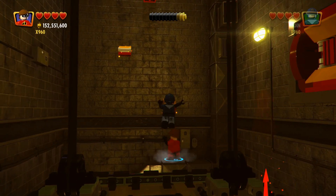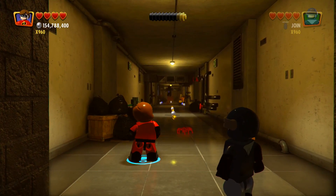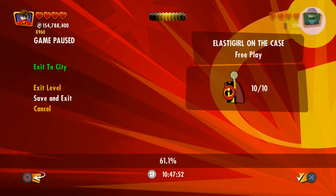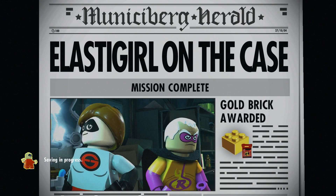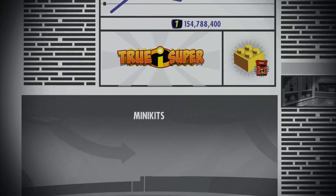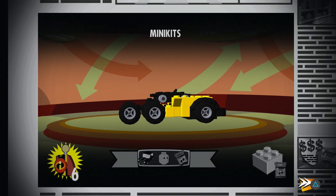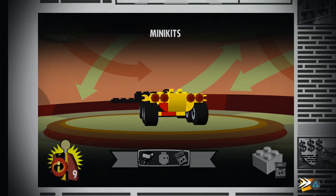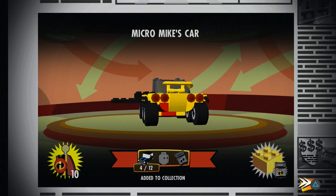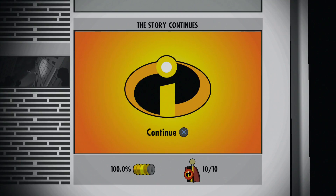That's every minikit. Otherwise that's the end of this level, so let's exit the city and make sure to save and exit. That keeps all your progress. There we go — got the true super. That's really easy to get if you get any of the cheat multipliers. It's Micro Mike's car. All right, that's it for this one. See you guys in level five.